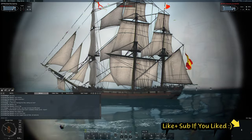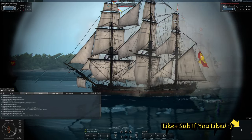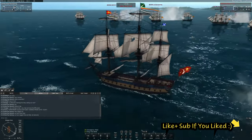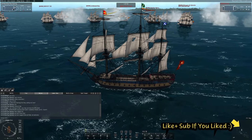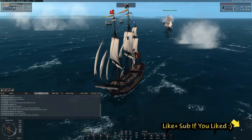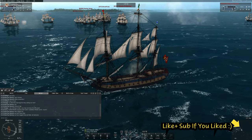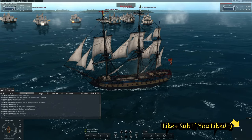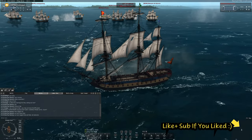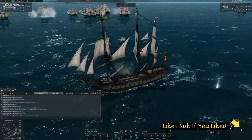You can see me typing in Nation chat, saying that we've tagged the fleet, letting the others know that we've actually managed to grab them, giving them time. Port battle works where one team has to get 1,000 points before the other, or if the timer gets to an hour and a half, then the defenders automatically win. You can get points by capturing three circles and holding them, and you can also gain points by sinking enemy ships. By us delaying them, it allowed our members in the port battle to grab the circles and get some points.